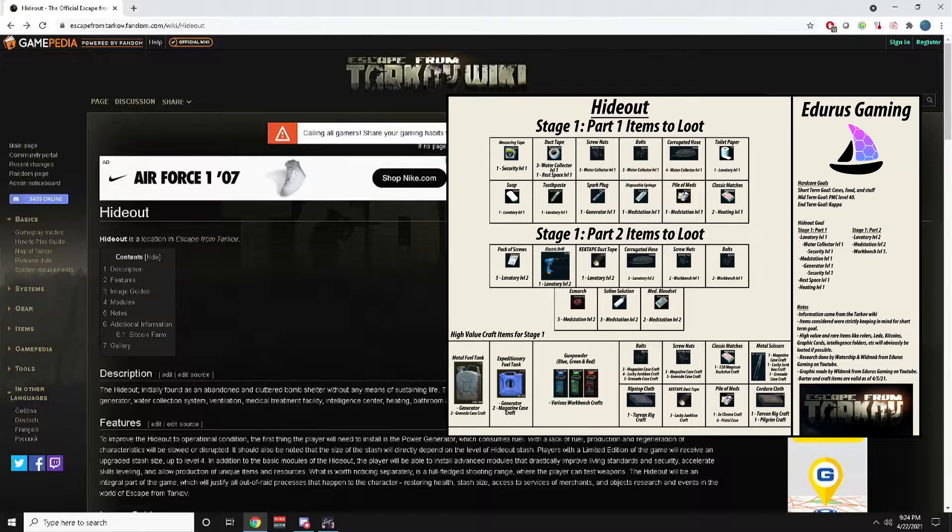We have this graph on the right of the screen. We broke it into two parts: Part 1 is every station you need to get to the three target stations. There are some added things like Heating and Rest Place Level 1, but those didn't really fit elsewhere so they're included there.